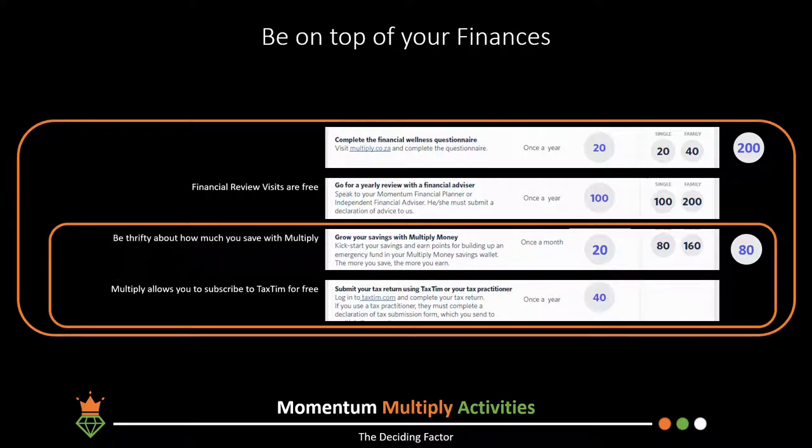Regarding saving with Multiply, be thrifty — if you have a bond or other interest-bearing debt, make sure the interest you incur doesn't negate the benefit of receiving these points. My suggestion is to have a maximum of R2,000 saved in your Multiply wallet and the rest in your bond. This gets you up to 60 points (12 months × 5 points/month), and doing your tax return through TaxTim gets you to the maximum 80 sub-category points. You can even consider withdrawing savings after eight months once you've reached your cap.